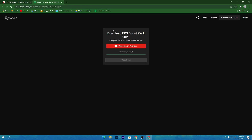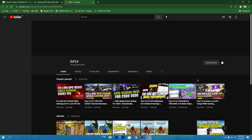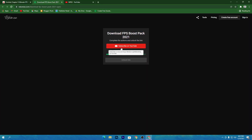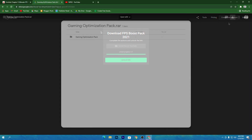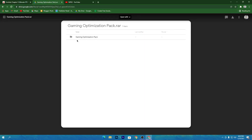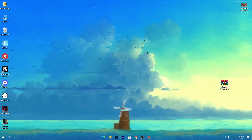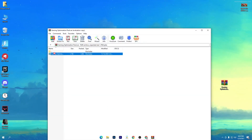Click on the image and it will take you to the download page. Click the download button, then click subscribe on YouTube. Make sure to subscribe to my channel and turn on bell notifications — it will automatically unlock the download link. Once unlocked, click the button and download this game optimization pack for Fortnite on your PC.